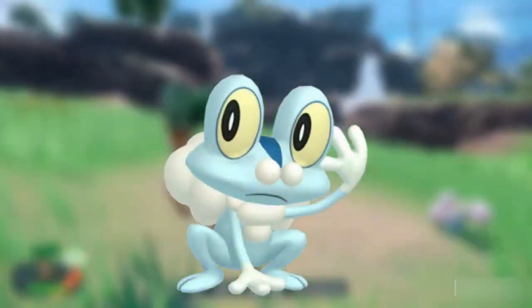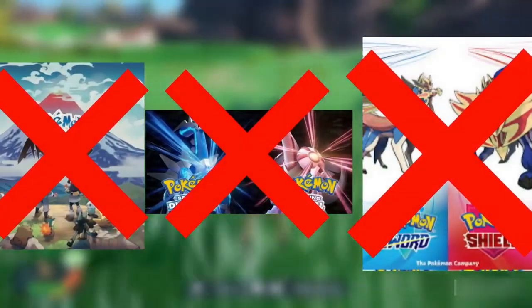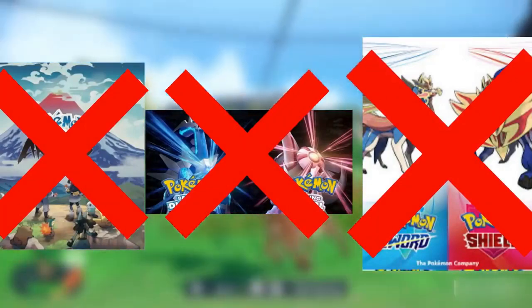This is the first time in a while that shiny Froakie is in the wild, so I wanted to get it. Also, for some odd reason, Greninja was not in Generation 8 at all, which was ridiculous, so it's nice to have it back.